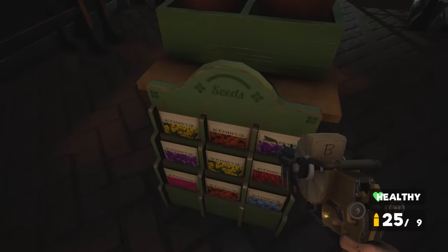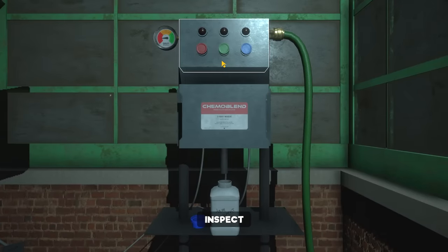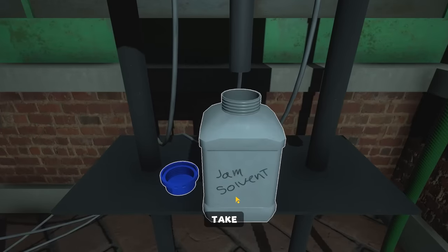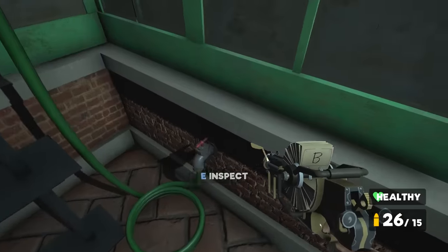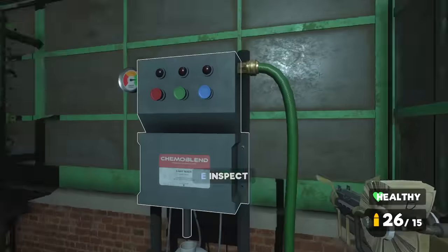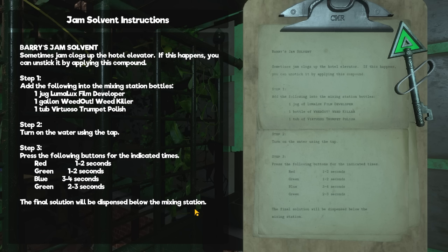Okay, let's go through here. Greenhouse. Seeds — Cindy Seeds. Nothing else seems to be in here. Inspect. So this isn't working currently. This is solvent — Jam Solvent. Looks like it takes liquid. Okay, so we turn this on then, and the liquid comes in here. Oh guys, we can get the key — it's up there! Maybe I can use this to dissolve whatever's blocking the elevator in the hotel. Yeah — Barry's Jam Solvent.